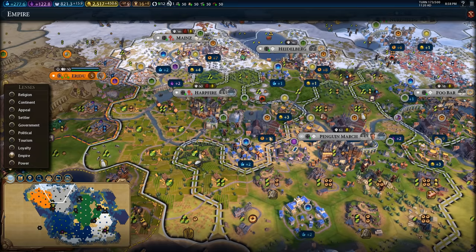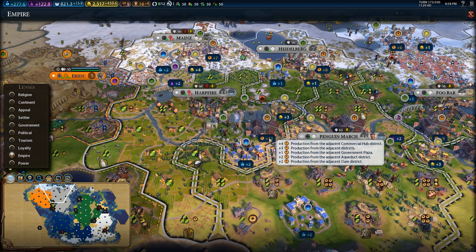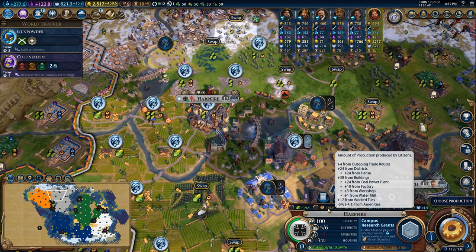This Hansa has an adjacency bonus of plus 12. Four of it is coming from commercial hubs, three of it is coming from adjacent districts, one of it is coming from a government plaza, two of it is coming from an aqueduct, and two of it is coming from a dam. That 12 production is being doubled by the policy card that I have, giving me 24 production per turn from this Hansa from just adjacency bonuses.